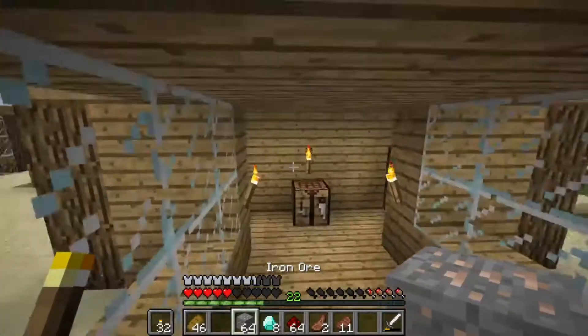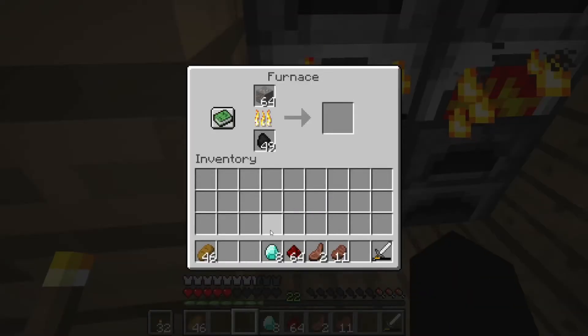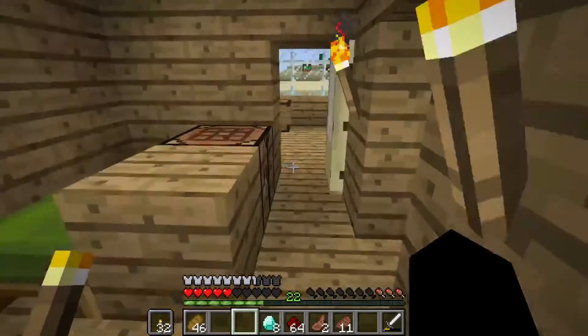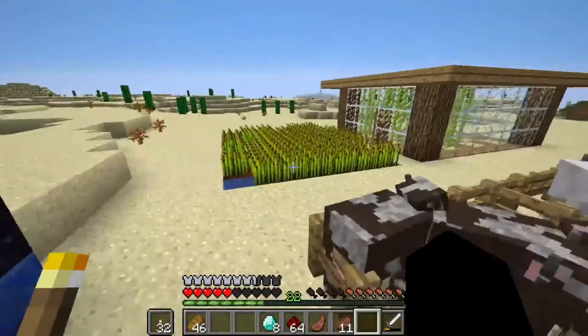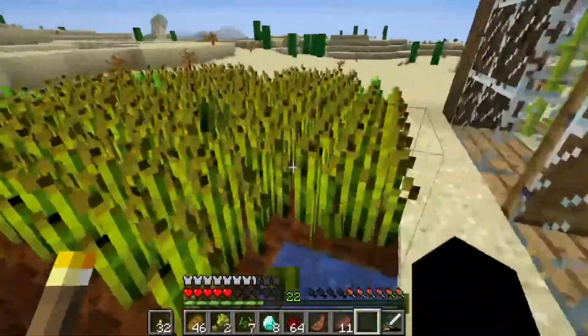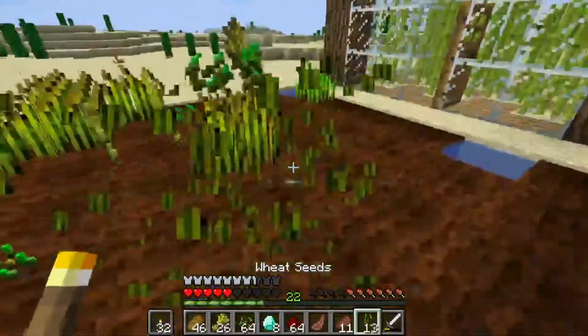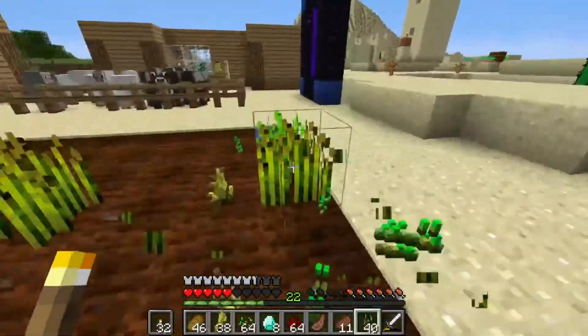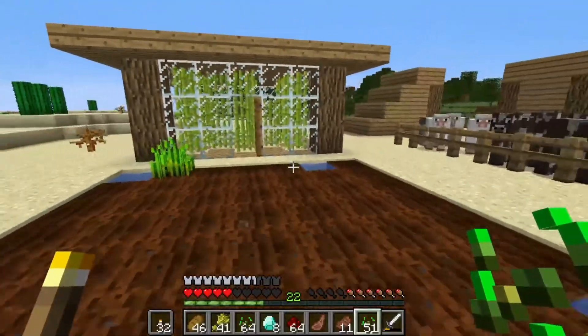We'll put this in here and we'll put the iron ore over here. There we go. My sugarcane farm is ready and so is my wheat farm. It's been a great Minecraft day. Hope you enjoyed the video and I'll see you guys again tomorrow probably. Bye.